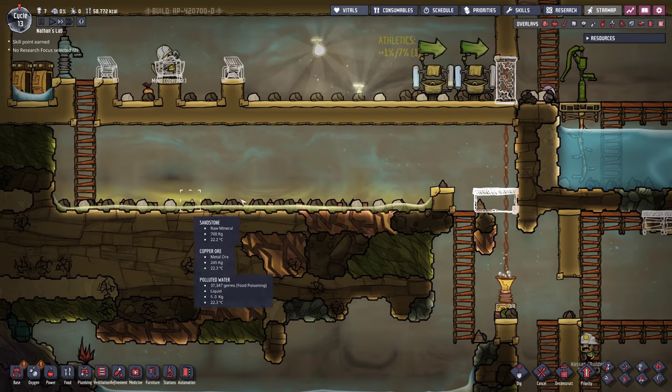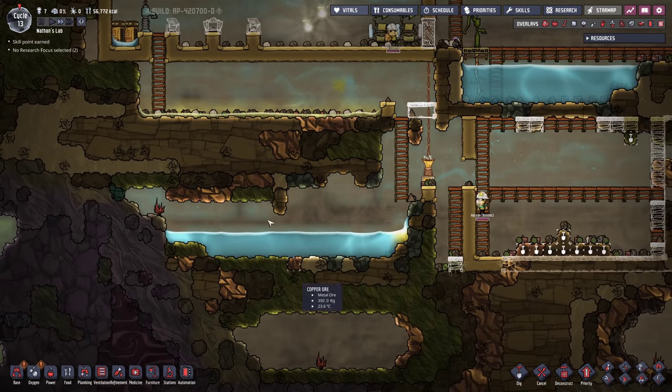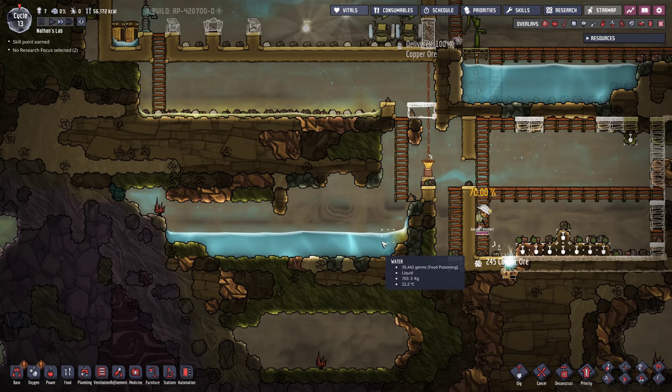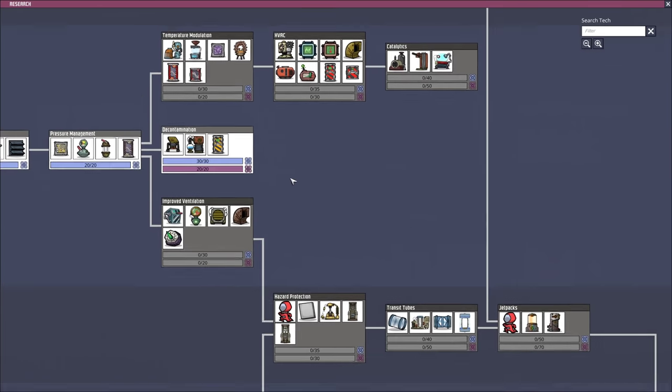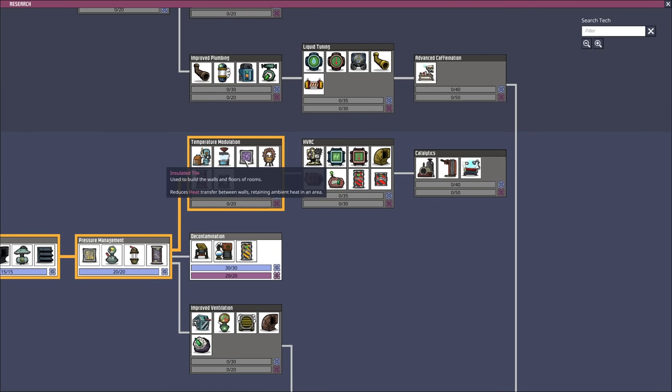I want two of these deodorizers right here because in these stacks I'm gonna have my compost producing polluted oxygen. In the center here I will set up a wheeze ward once we've found one - that is gonna help with the cooling. Note that I also set up a block right here to stop the polluted water because everything that is falling down will have to pump up again. Now it's time for the insulated tile.